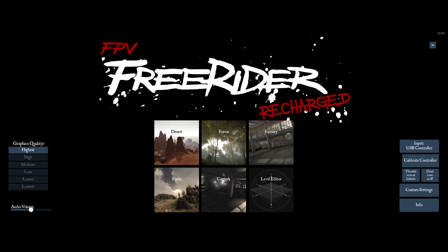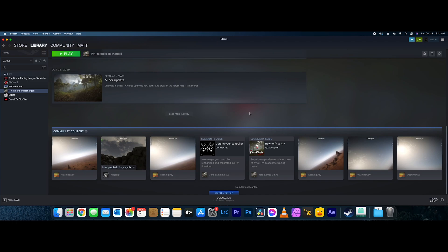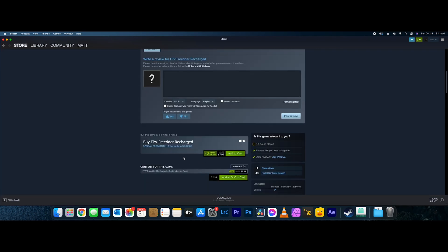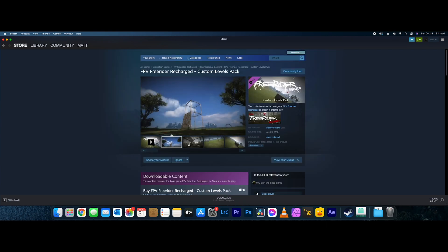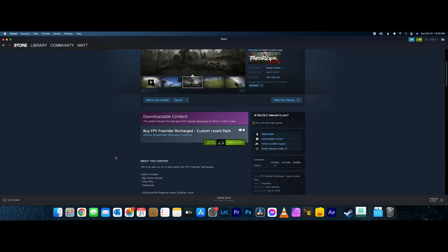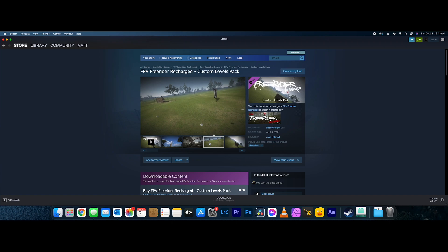I wouldn't waste the money on the first Free Rider, because for about a dollar more you get Free Rider Recharged. It looks like they have a DLC for it — it's $8 for this, and they have a custom levels pack which adds 10 extra levels for about $3. Pretty inexpensive. I would say it's a good choice. It's kind of like Orca, but it might have a little bit more that you can do with it, like building your own levels, which is kind of fun — if you get tired of what you're playing on, you can build something new.